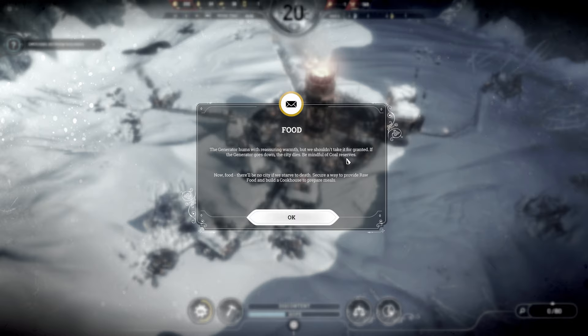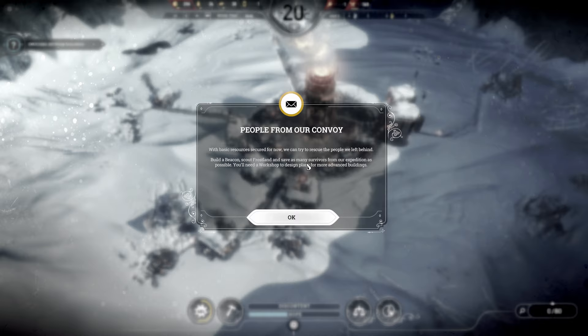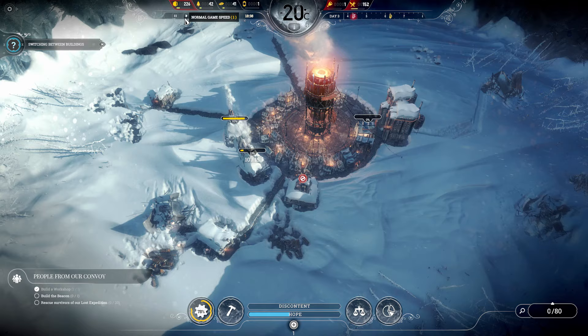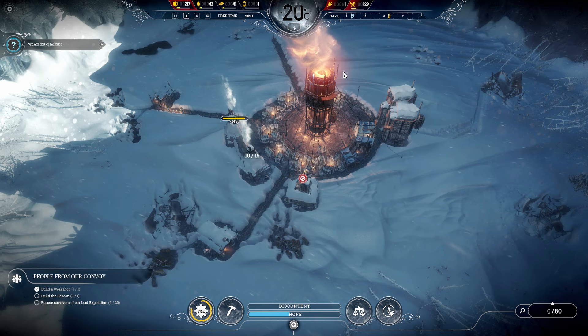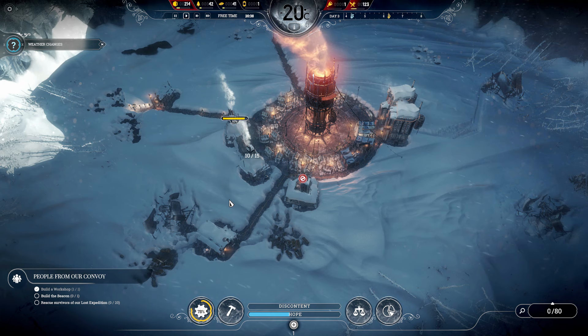Food — we've already done it. Now that the generator hums and we've sorted out those initial conditions, we have to go and find people from our convoy. That means building the beacon so we can send out a scout team, which needs five people. You then need to explore the Frostland. I'm going to show you everything, so don't worry — we're going through this one step at a time, and it will give you the best possible foundation for a fantastic city by the end of the game.